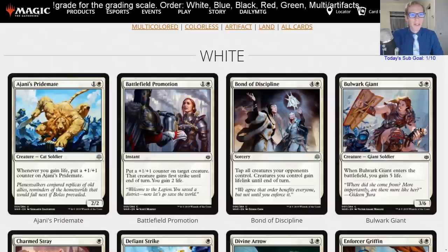First card is Ajani's Pride Mate — one and a white for a 2/2 Cat Soldier, whenever you gain life put a +1/+1 counter on it. This card is already in Standard and sees a little play in the starter life-gain decks on Arena. I'll give it a D — it probably should just be a limited card, but people do play it because of the starter decks.